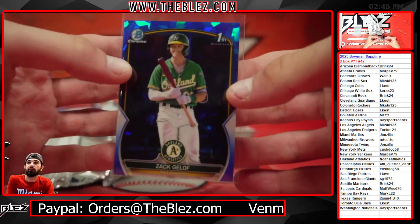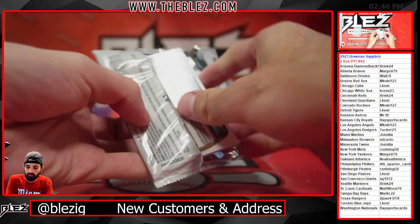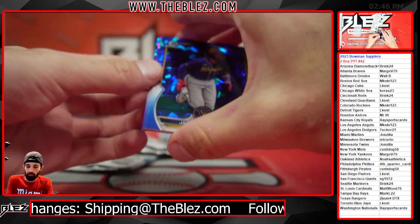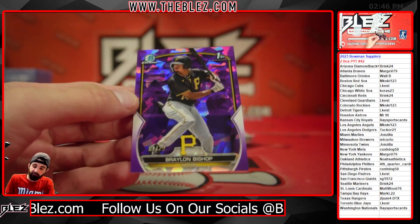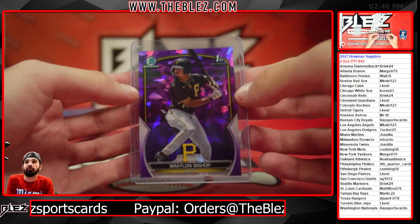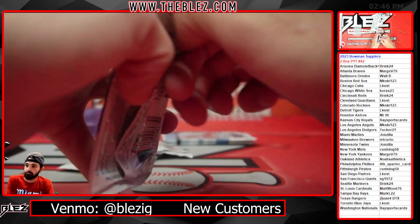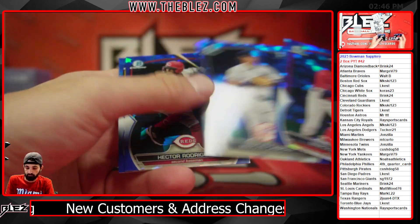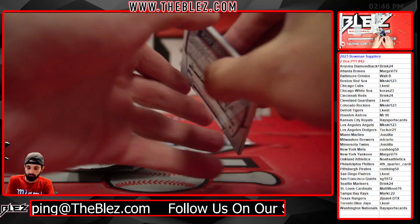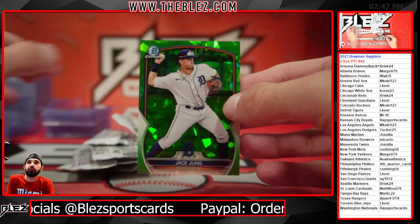I imagine this card is selling very well right now — Zach Gillofer for Noah. Purple Mervis, purple first Bowman of Bishop for the Pirates. Here you go Kush Dog, good switch — good switch over. Braylon Bishop is numbered 7 of 25.